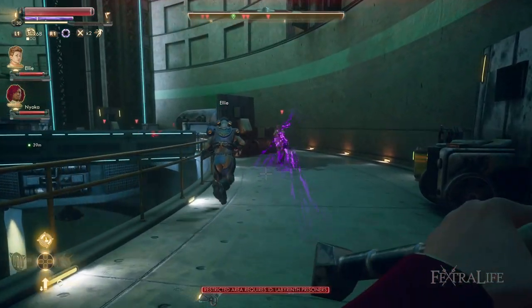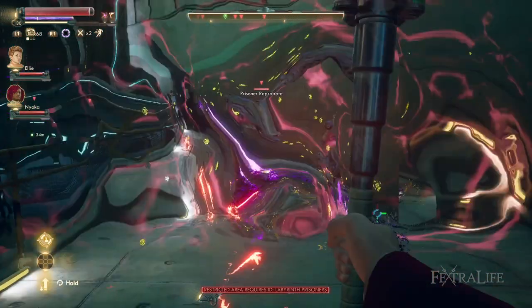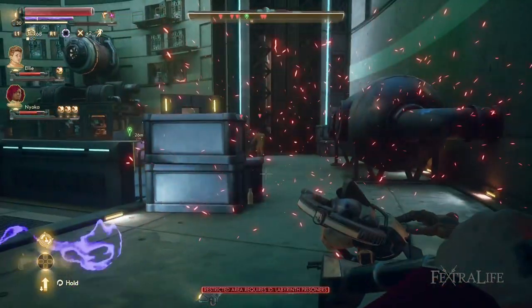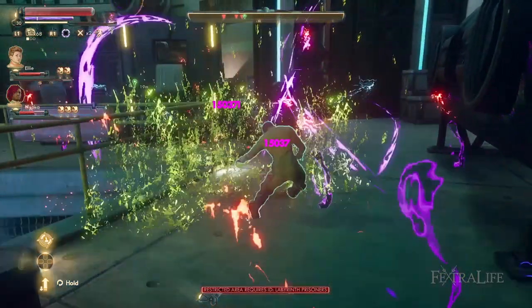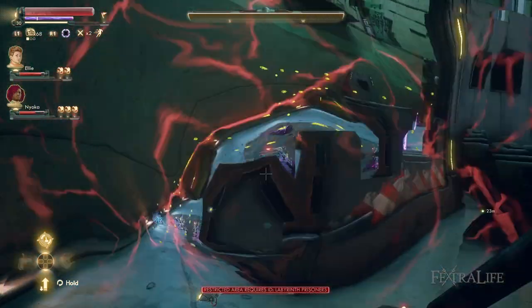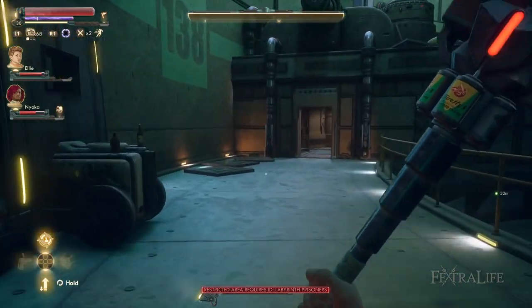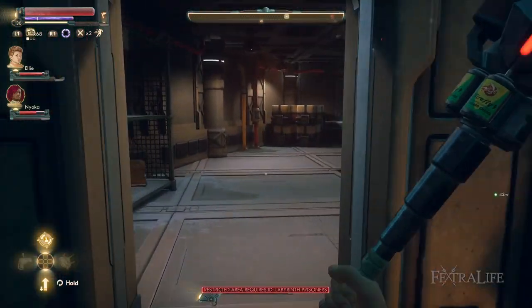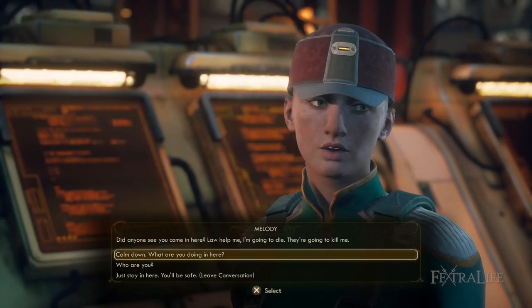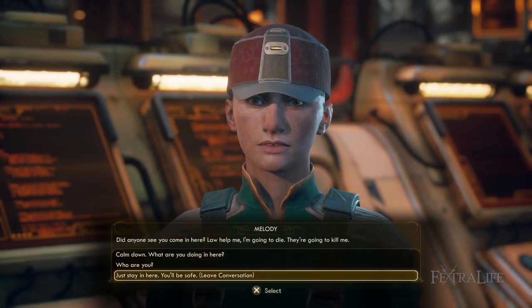Perk-wise, you're going to want Weird Science, which boosts science weapon damage by 50%, and Wild Science, which is another 50% to science weapon damage. You'll also want the perk Confidence, which allows you to critically strike automatically after you kill an enemy. So if you kill an enemy with the shockwave, you crit the next one, then the next one — you never stop critting — which makes that intelligence stat extremely valuable.